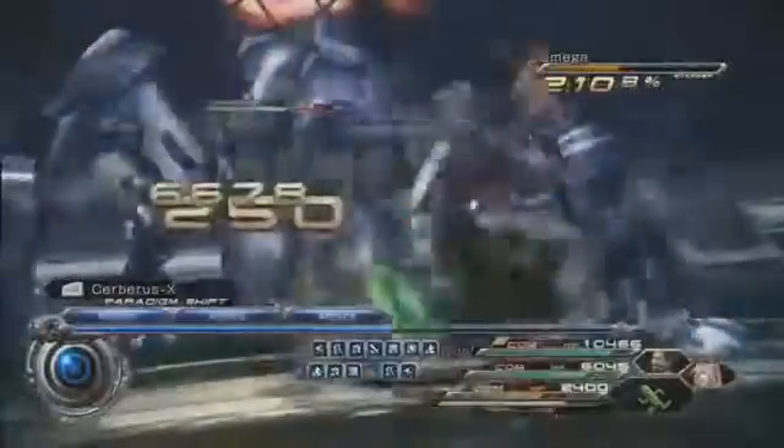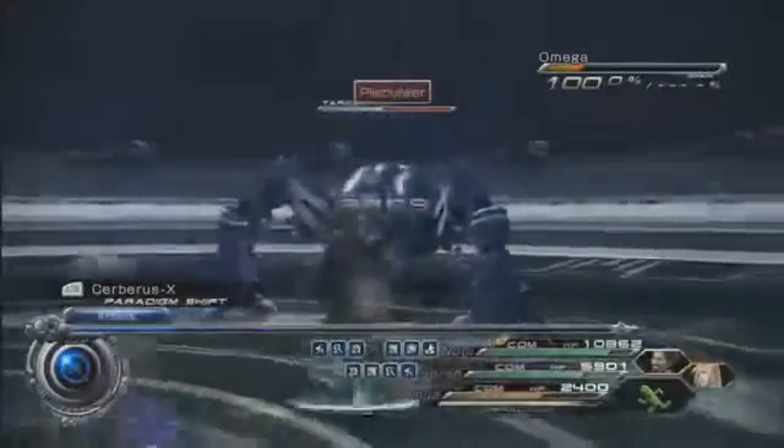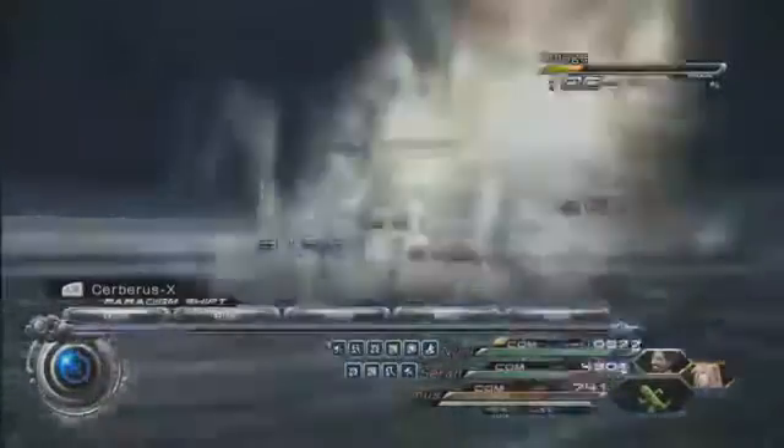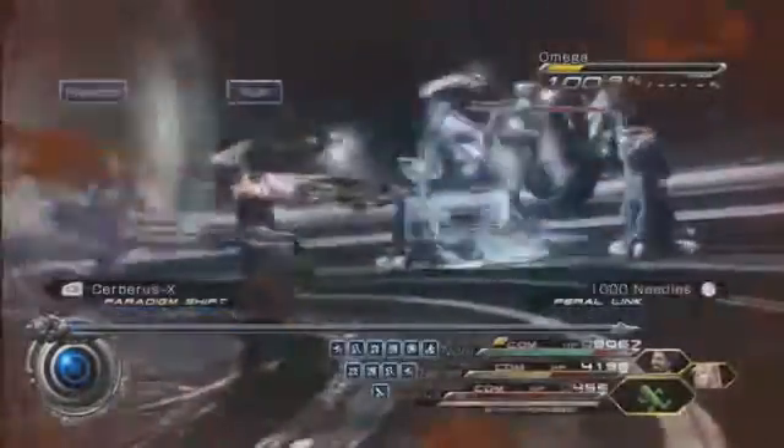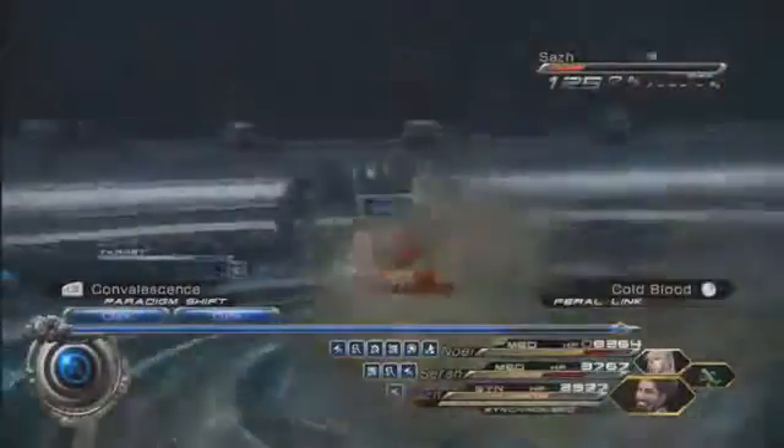See how I just healed up right there? Now the Commando paradigm — we're going to attack him as hard as we can. He'll start running around frantically as I said before, and then you just stay on Commando for as long as you want, playing around with three paradigms. There are probably other strategies but I found this one works the best.